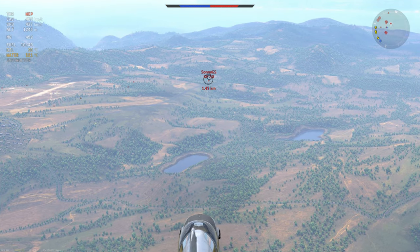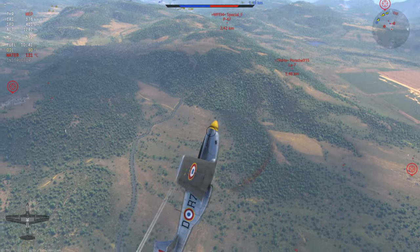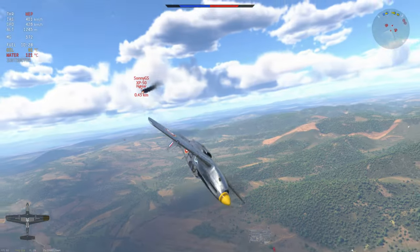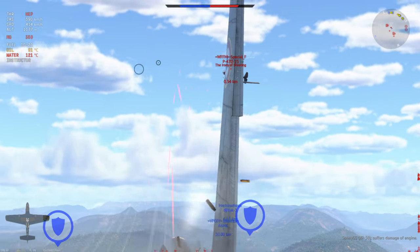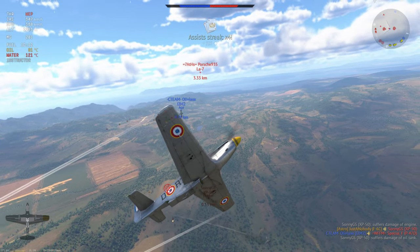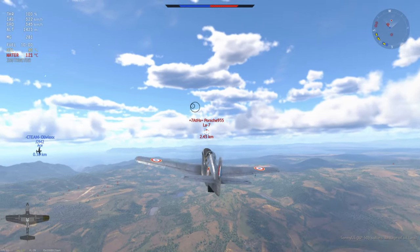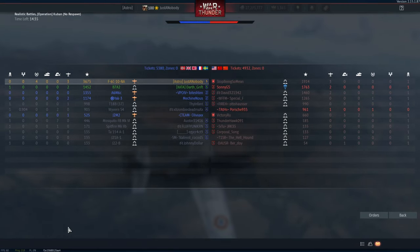Having an XP-50 on the enemy team is a bit of a weakness, so I go for a quick head-on. Unfortunately for the XP-50, he gets super unlucky committing full to the head-on, which is really bad for your plane — you'll end up with a severe case of high repair cost. I managed to take some shots at the P-47 and the J2M cleans it up, giving me four assists and three kills.